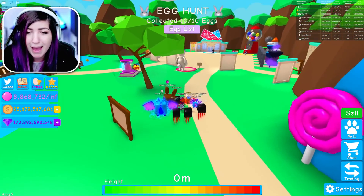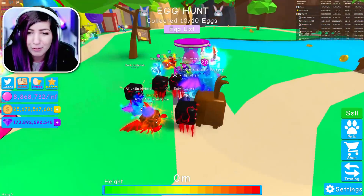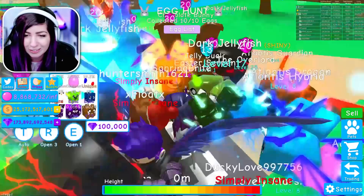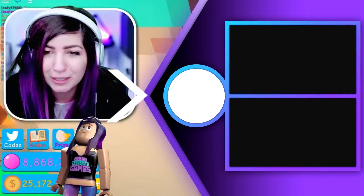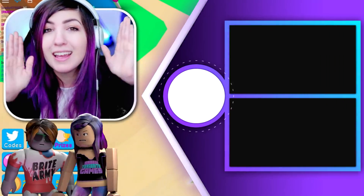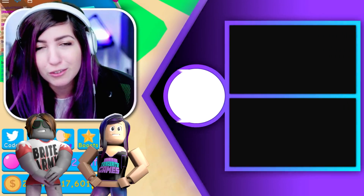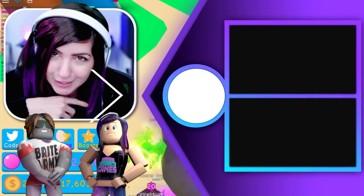That is the max level, max enchanted chocolate bunny, and I'm super glad I got it before it's gone — because this is probably gone with the next update, guys. This is an Easter egg, so I'm sure it's gonna be gone on Friday or Saturday this weekend. Hurry up and get your stuff before they're gone. If you are new, make sure you hit that subscribe button to join the Bright Army. Don't forget to turn your notifications on so you don't miss videos. Thanks for watching, guys — have a wonderful day. Bye!